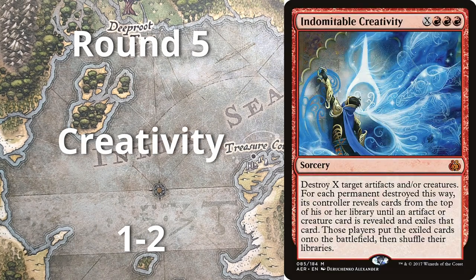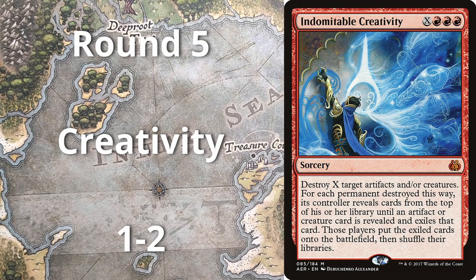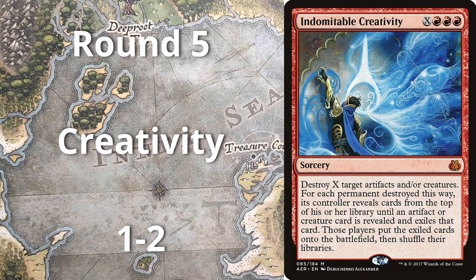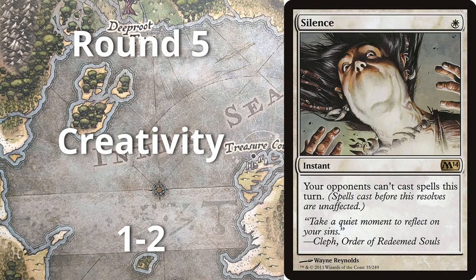Round five, played against Creativity. I actually got a deck registration error. I've been playing Magic tournaments for 12 years — always double-check. I wrote Boseiju Who Endures correctly in my main deck, made a point of writing 'who endures,' but in my sideboard I wasn't paying attention and just wrote Boseiju. So I got a game loss there, won game two, but lost game three. In game three I got Wrenn and Six emblemed and retrace silenced out of the game, which was nuts.